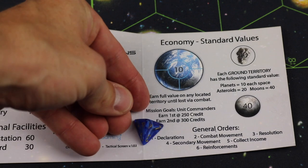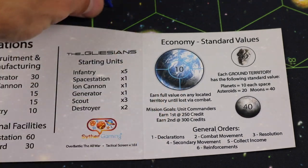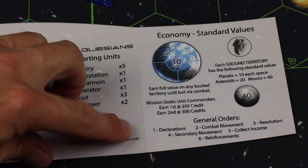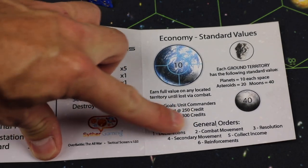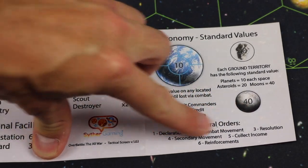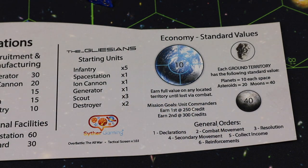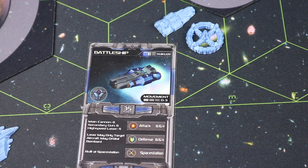Once the board is set up, players roll for initiative again — the lowest number is always best. The Sin, until they enter the war, always goes last. Each player's turn follows this sequence: declarations, combat, movement, resolution, secondary movement, collecting income, and buying reinforcements. During declarations you place a die showing what you plan to do that turn to help you track your actions.